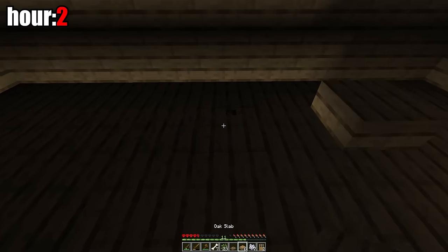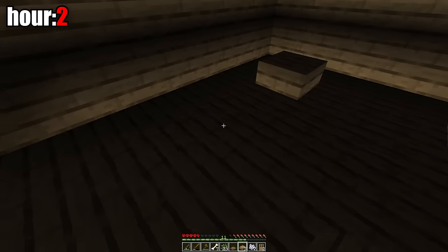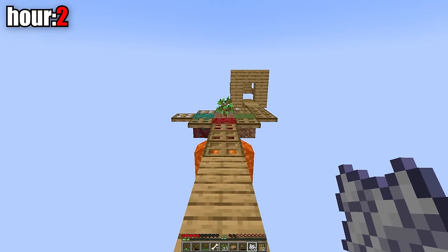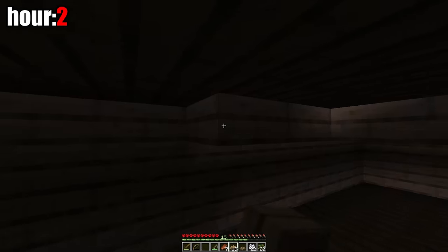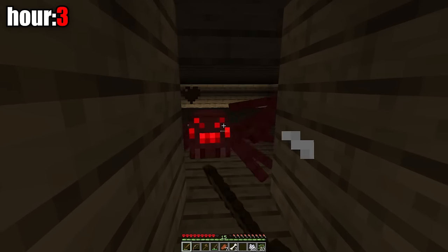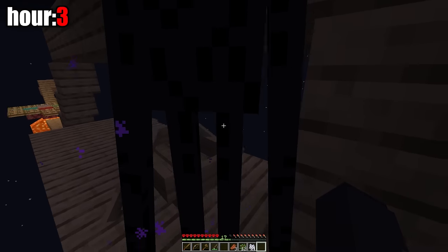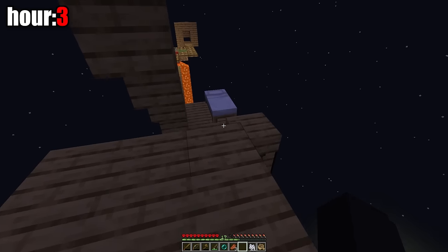I almost got killed by a creeper. To keep spiders from spawning, I added slabs to the mob room since spiders spawn in a 3x3 area. This hour I also got my first bow. At night I was attacked by phantoms, so I broke the slabs I'd just put up and lowered the room height so only spiders would spawn. By the beginning of the third hour I was farming spiders, eating rotten flesh, and making my first bed. An enderman spawned at night — I trapped it in a boat and it died because it was too tall, dropping the ender pearls I needed.